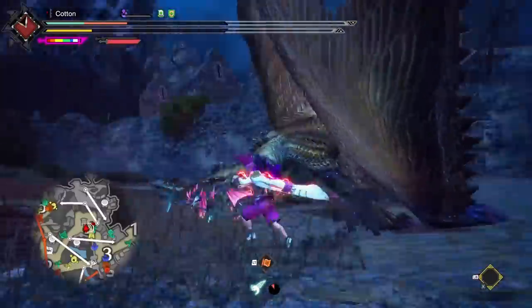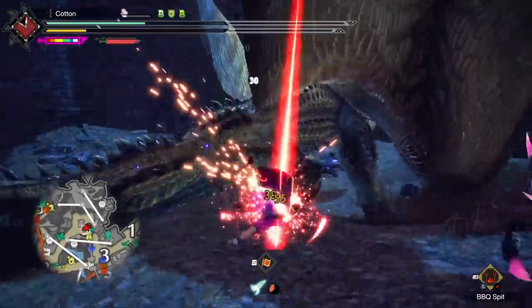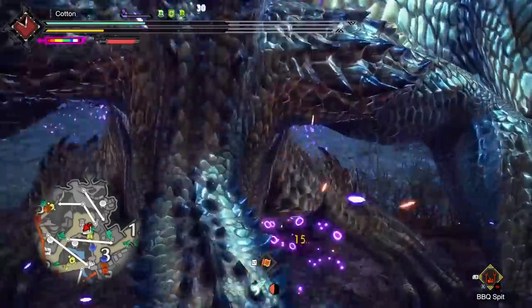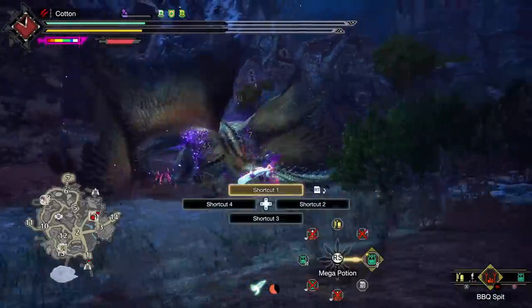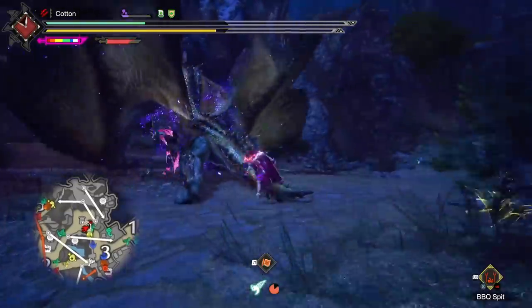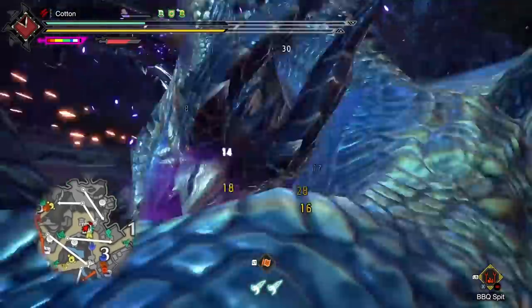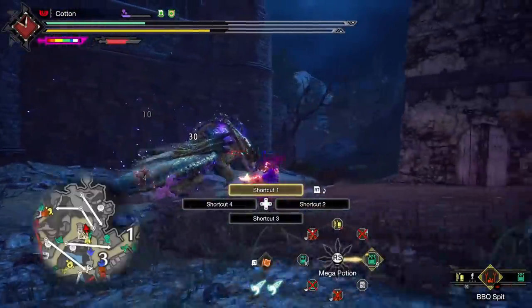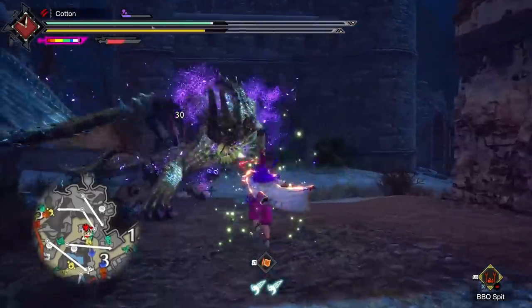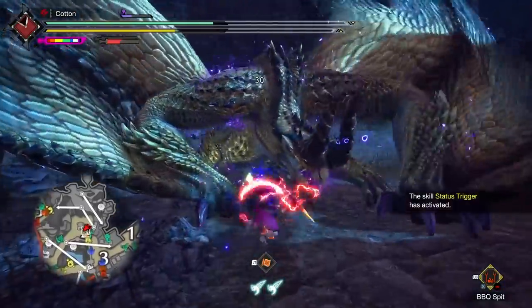The big deal that many people may not even be aware of is that poison is the only status in Monster Hunter that can have the buildup applied while it is actually active. While a monster is poisoned, you can prepare it for the next poison, and if you reach the next threshold, all it will take is one hit once the poison ends to start a new one. Can you have 100% uptime on poison? The answer, as you'll see in the footage, is essentially yes — more like 95 to 97%, due to my own lack of skill with dual blades and not keeping Status Trigger active as much as I could.